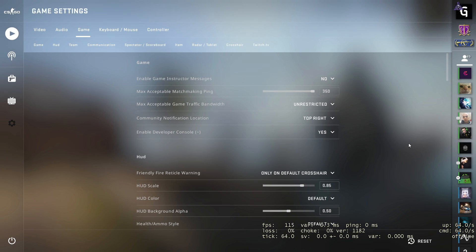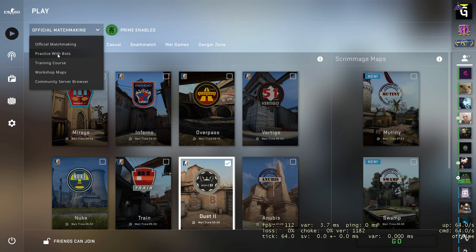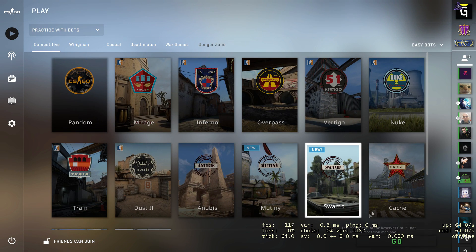Now you need to connect to the local server with bots. Click on Play, then select Practice with Bots, and choose any map.